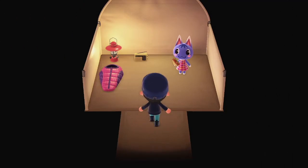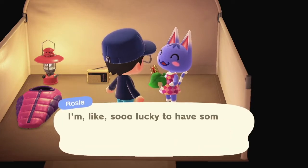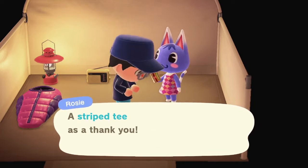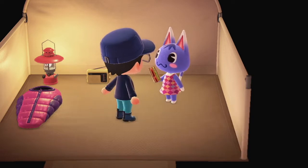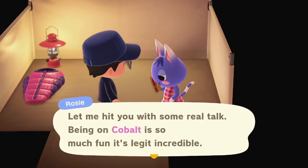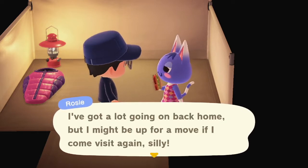But first, let's say hi to Rosie. She says did I make the small cardboard boxes she asked for? I give them to her. She says she's so lucky to have someone from Cobalt make her another souvenir and gives me a striped tee as a thank you. She says going home after an extra fun time is way hard, and that I should invite her camping again sometime. She mentions that she was thinking about how fab moving here would be, but she's got a lot going on back home — though she might be up for a move if she visits again.